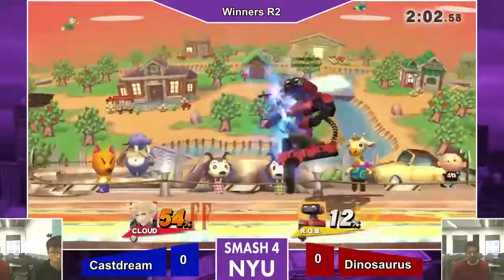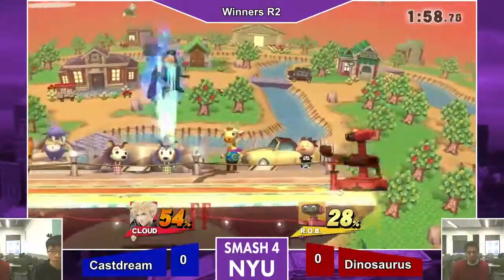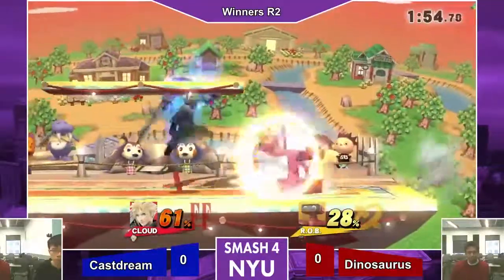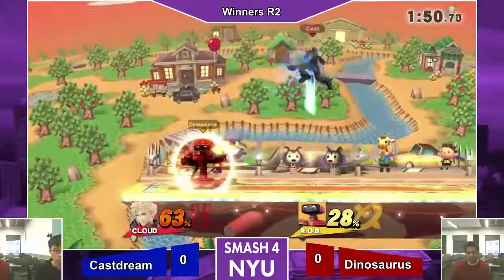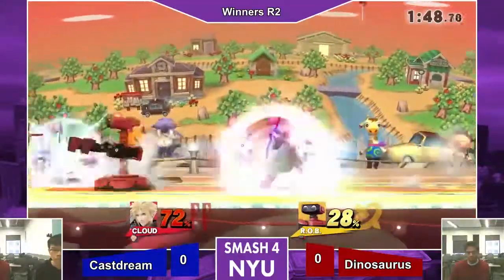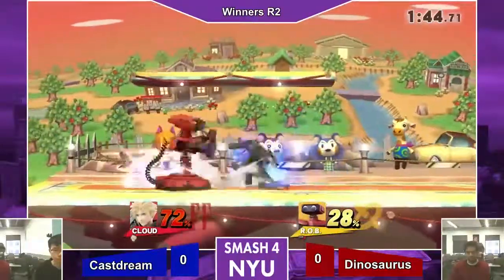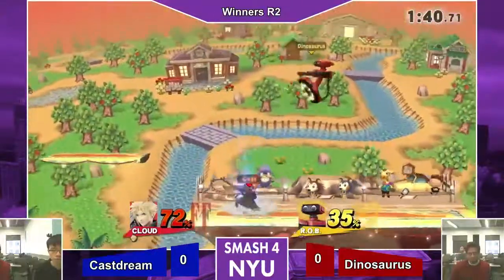Did you see how he ran and then power shielded the gyro to get rid of it super fast? That was crazy. Rahul's definitely going to take only twenty-eight percent from that. He knows that he could probably go to around fifty — it could be much worse than that. He's just throwing his gyros off stage. Caster playing so aggressive right now.